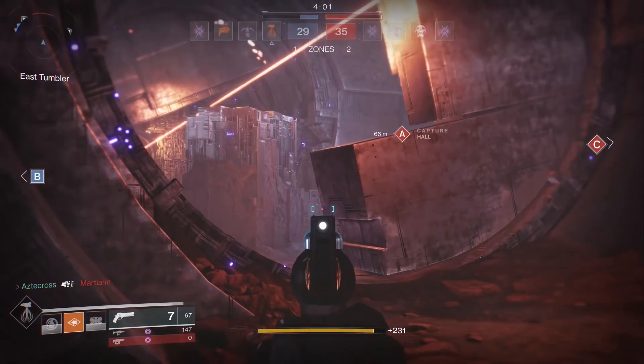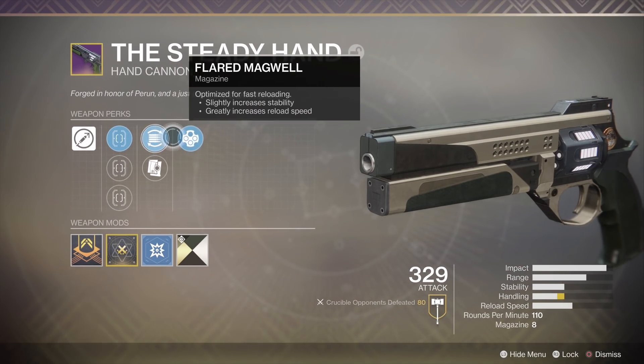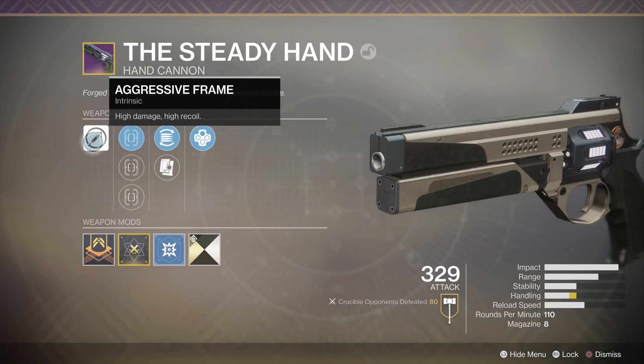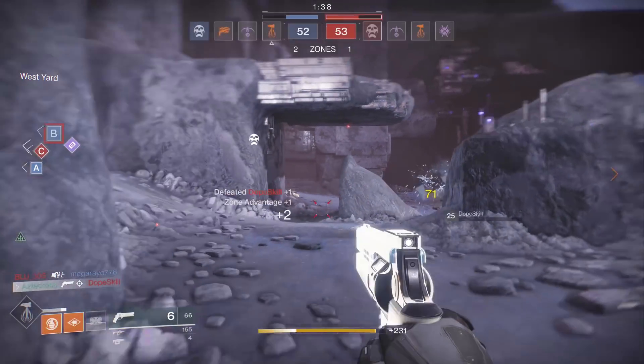Perk-wise, I'm just going to touch on this — I know a lot of you already know. It comes with Outlaw, which is really good in PvE and PvP. It's also got Flare and Magwell, which is what I like to keep mine on. True Sight as well. And intrinsically, you're looking at the aggressive frame — high damage, high recoil.